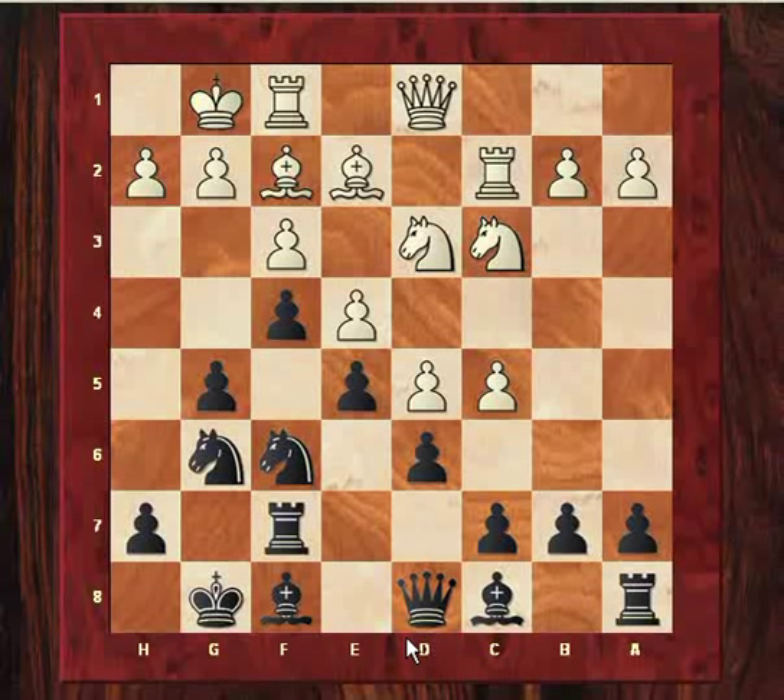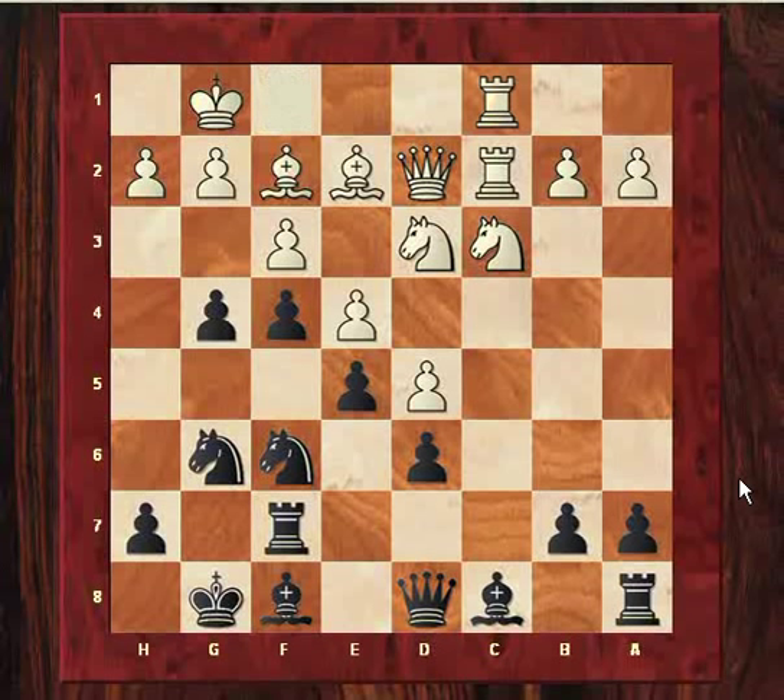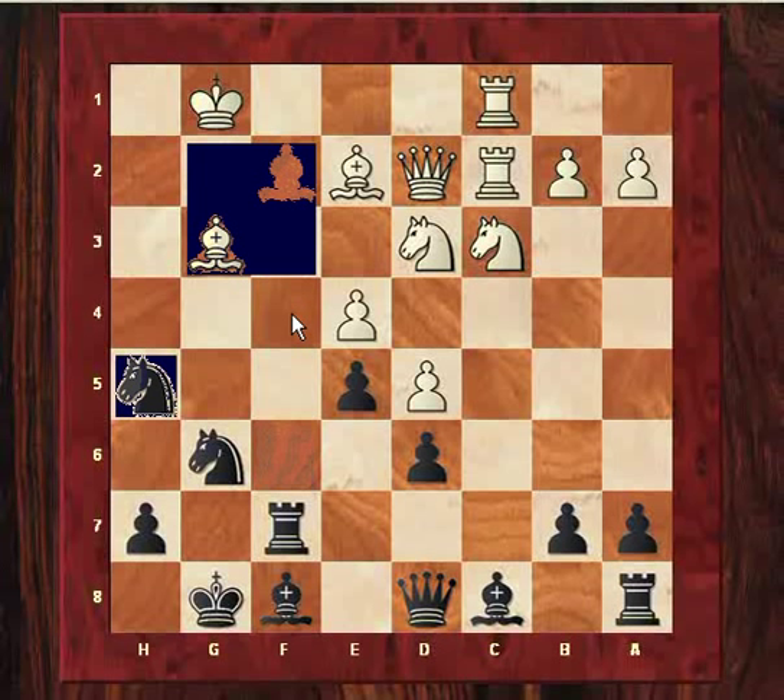Bf8 is also useful because it reinforces the d6 pawn. Black's fairly solid on the queenside so far and is getting in this space gaining. Now we see a very interesting pawn sacrifice. Instead of Gf8, which would be a bit too stereotypical, Black sacrifices a pawn to gain access to some of the key dark squares, particularly f4.